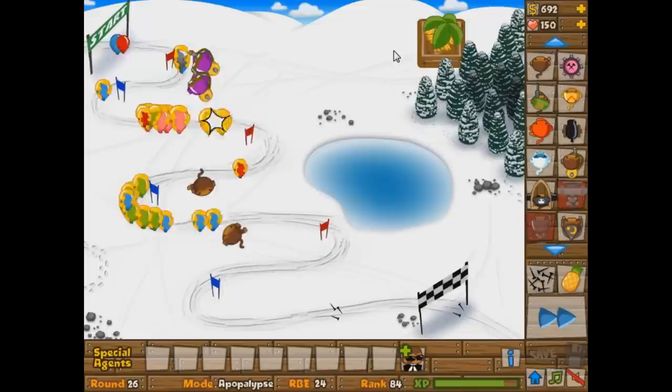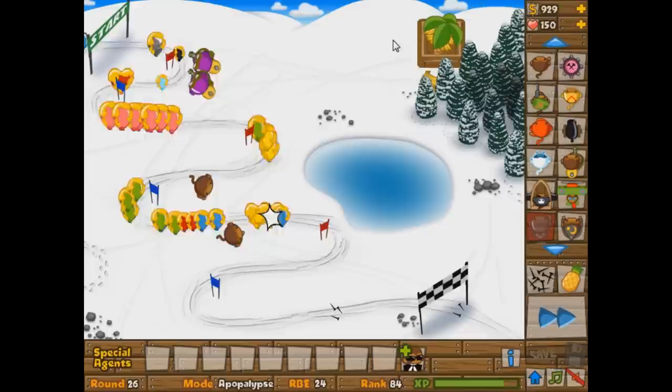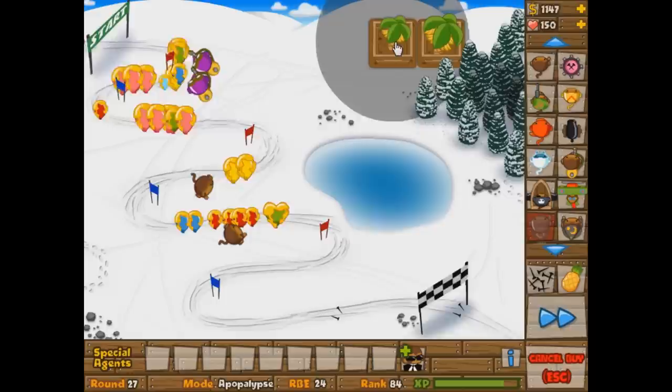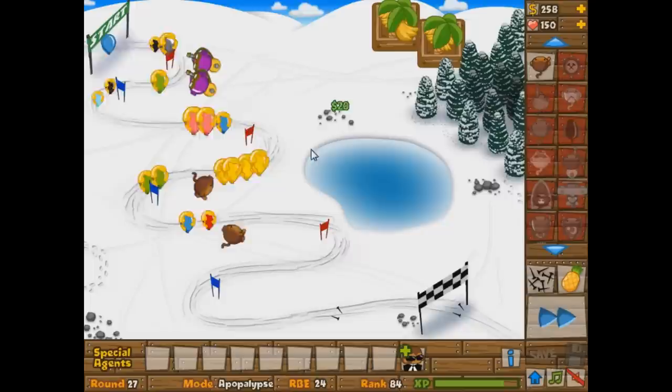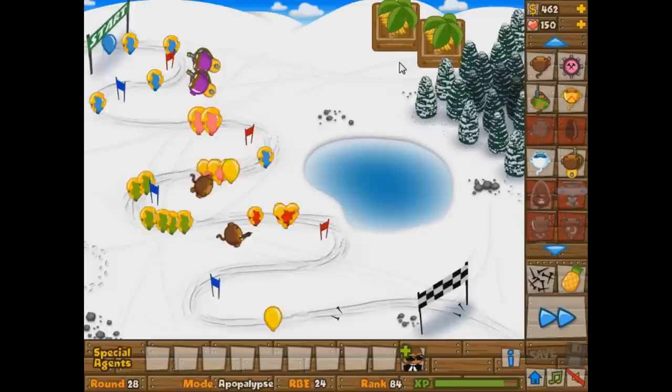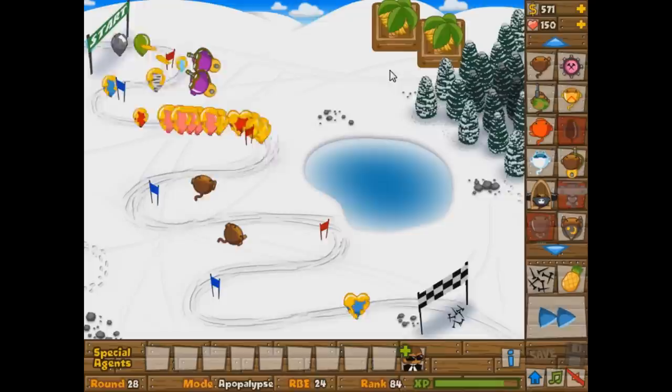The money is starting to come in pretty quickly now. The cool thing is our defense is not just set up to beat round 10 or 11 — it's set up to beat round 26, 27, and probably all the way up to 30. Once those ceramics start coming out around round 30, you have to be a little bit more careful. We're able to afford another farm. Our Dart Monkeys are still doing a pretty good job, but they're not going to last forever, so I'm still trying to farm as much as possible. As soon as I see round 30 pop up, I'm going to change up my strategy and hopefully get a Spike Factory.